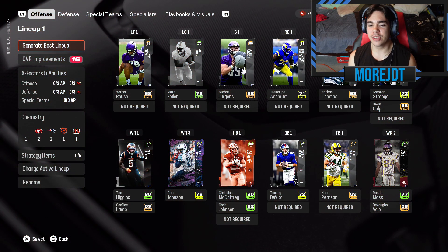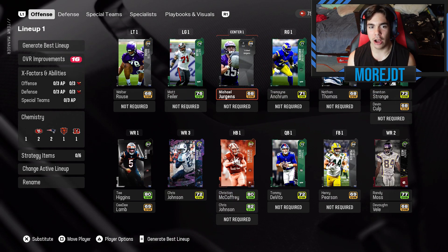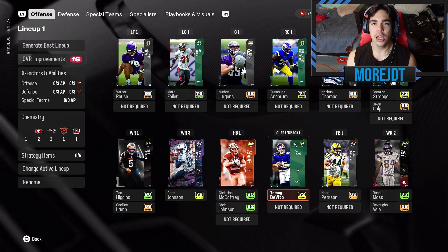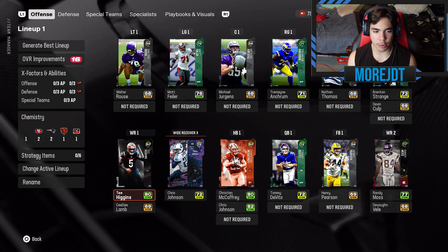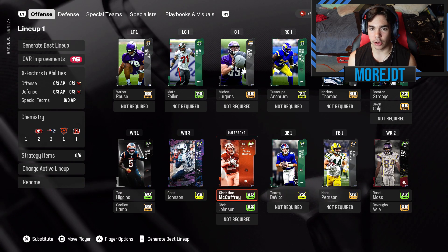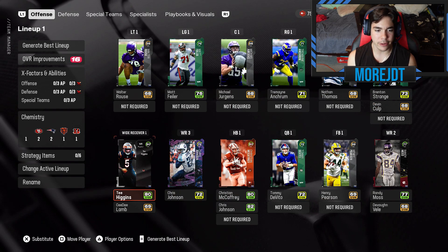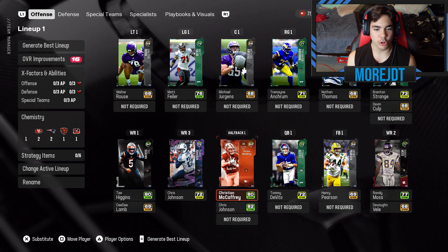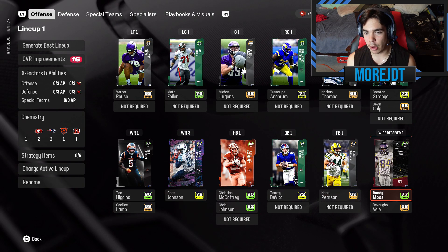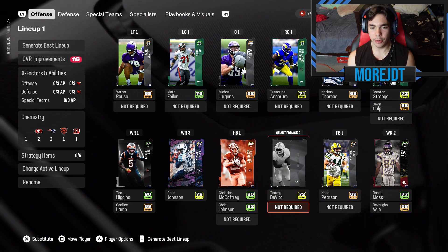Our overall lineup is a 72 overall, and this is the team as it stands right now. A lot of these players I got from the free daily packs or welcome packs. Key players we have locked in: Tee Higgins is gonna be our best receiver, Christian McCaffrey at running back, Chris Johnson and Randy Moss at wide receivers, and Tommy DeVito will be our starting quarterback for this series.